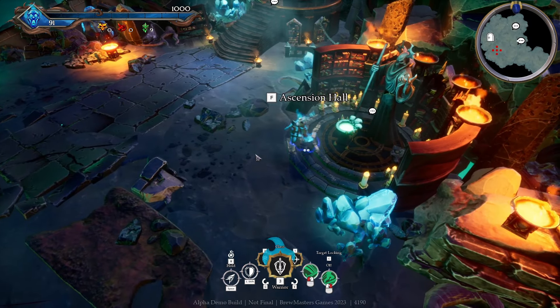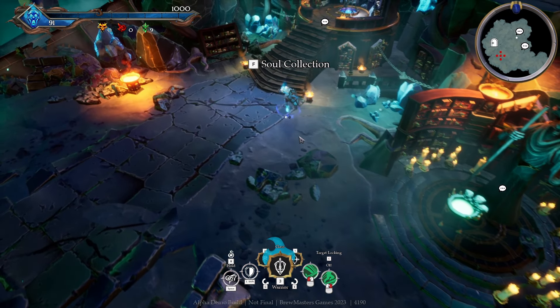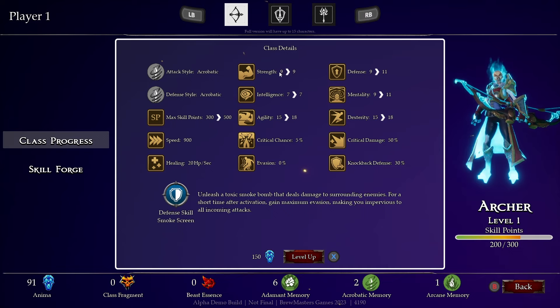We've got meta progression here and character meta progression here as well, so you can increase the stats of all your characters. If we level up the archer, we get increased agility, max skill points, dexterity and things like that.